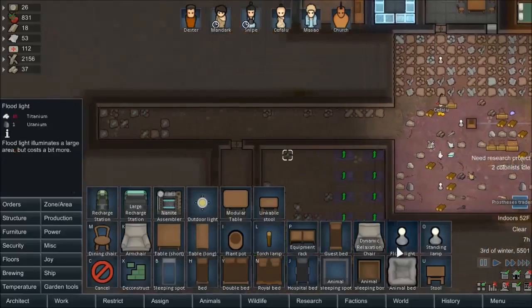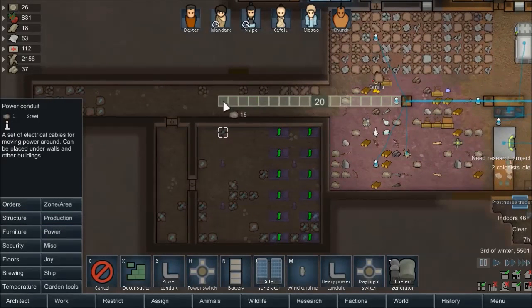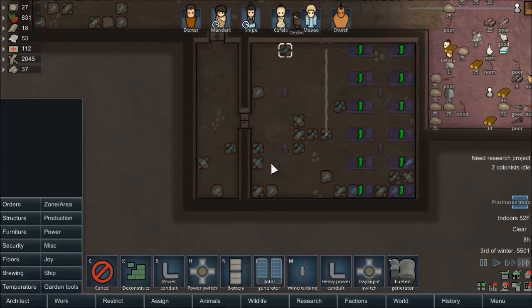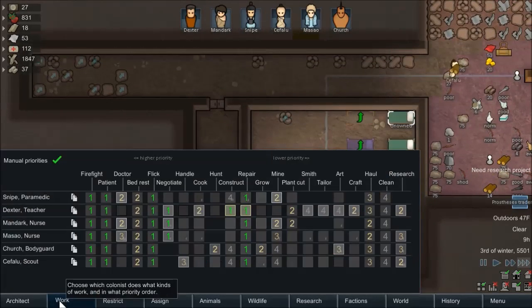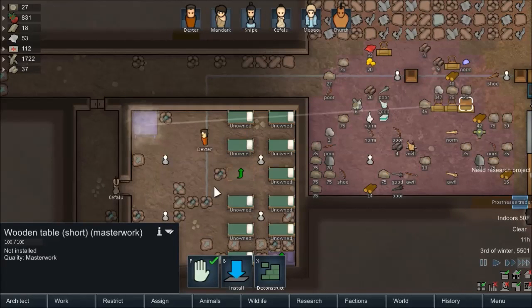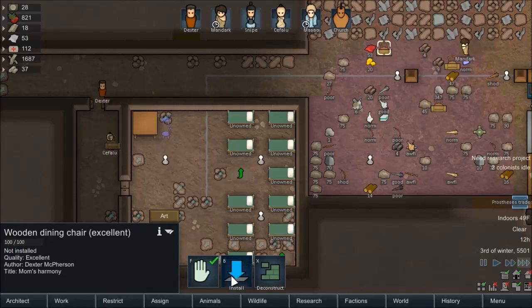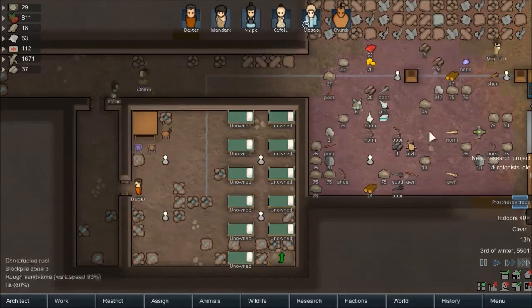And then we'll install a lamp first. One right there, one right there, and then two off the wall like that and like that. We'll bring some power conduits down — hopefully everything can reach there. I think it should be able to. So we'll do that. And these beds will all be at least good quality, although Dexter has decayed a lot in his construction skill, so now he's only making excellent beds. But we can also install this table here and these chairs up against it. And just like that, we've got our prison.